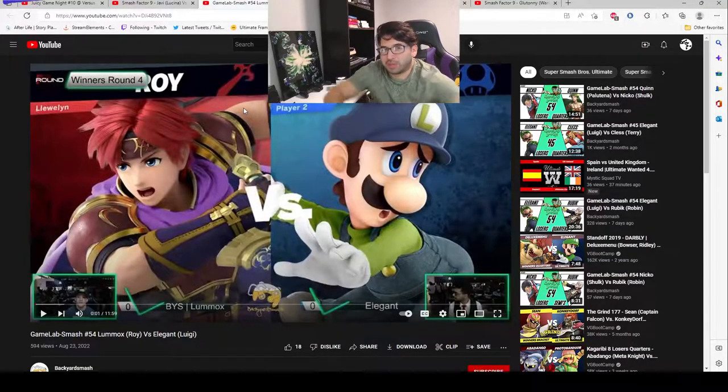Alright, so we're gonna talk about edgeguarding Luigi. He's probably one of the easiest characters to edgeguard, and people don't do it well enough. And it bothers me, so I'm gonna try to teach y'all. Hopefully after this video you'll have a better idea, you'll start trying it out more often, get better slowly, and eventually it'll click. Game & Watch is really good at edgeguarding, but most characters can get the job done against a character like Luigi.